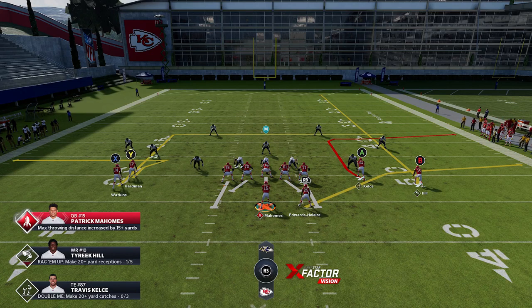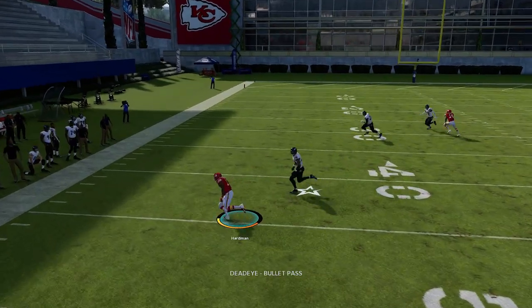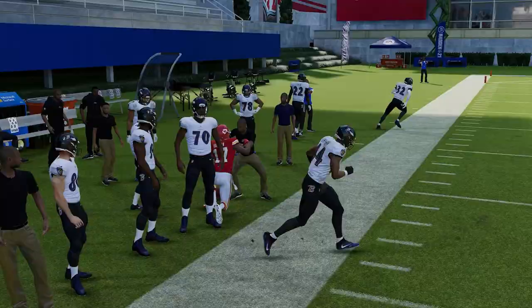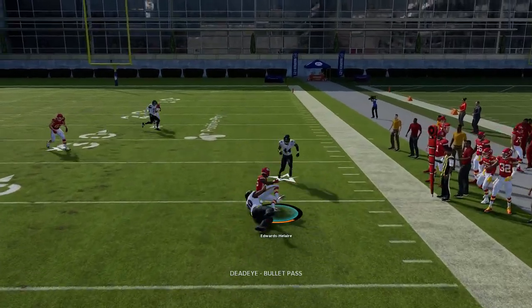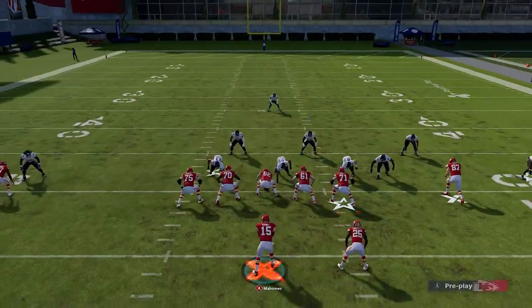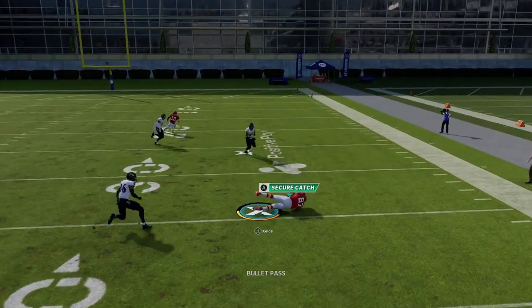If it's man coverage I have two options: the Y route on the other side and the A route are both very good. You can steal flats all game — this is one of the cheat code type plays in this formation. Even with man coverage the running back was still open because the man coverage was so far off when the play started. This is definitely one of the bread and butter plays of this alignment.